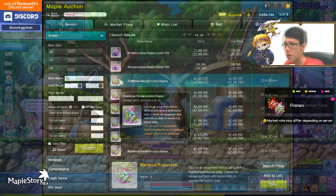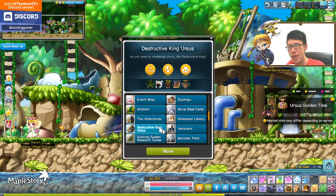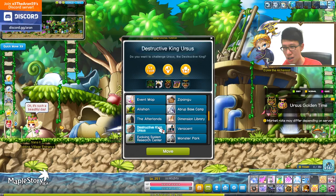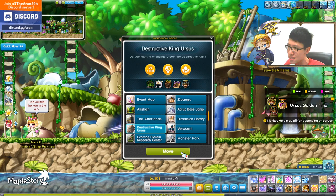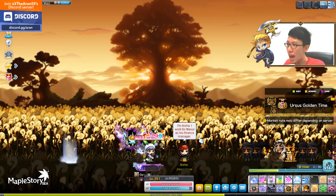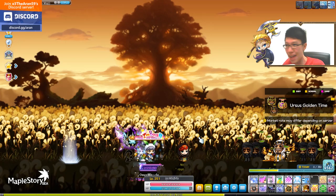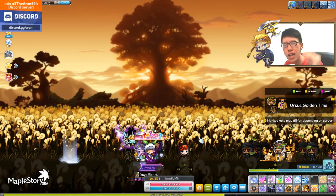The seventh way of farming Mesos is Ursus, everybody. You get double mesos time during 8 to 10 PM on the server — there will be a pop-up saying we have double mesos time. A lot of people neglect this and say nobody's doing the party quest with them. It is time to party up and find your people. I still do Ursus every day until I don't need Mesos. You get approximately 5.7 million at level 200, and the higher level you go, the more Mesos you get.